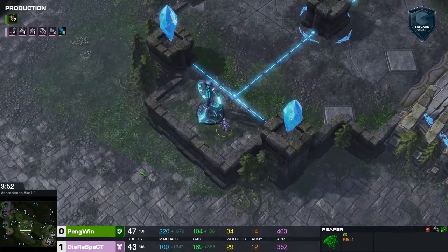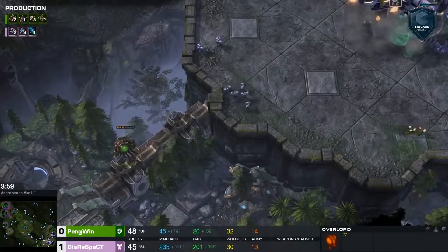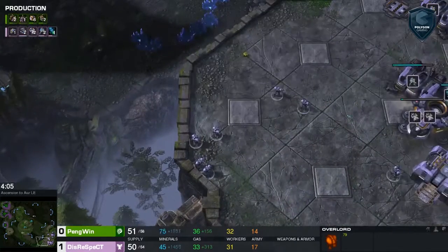I personally like this map a lot — very glad they kept it in the map pool. An overlord is getting chased down by a squad of marines; it'll be able to get out of there. Disrespect — that's the overlord speed though. I wonder if that'll tip him off.